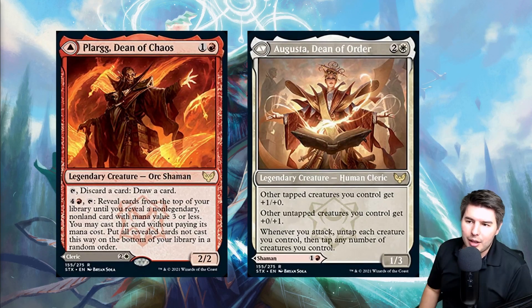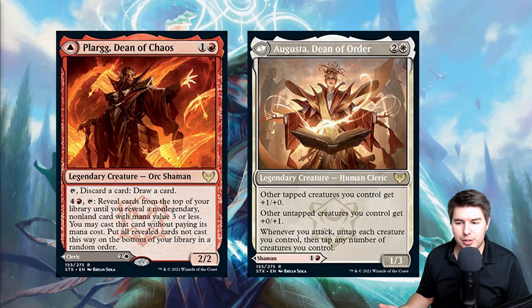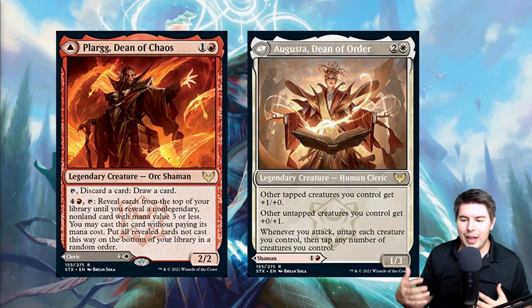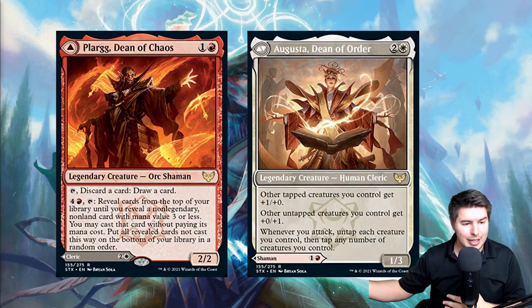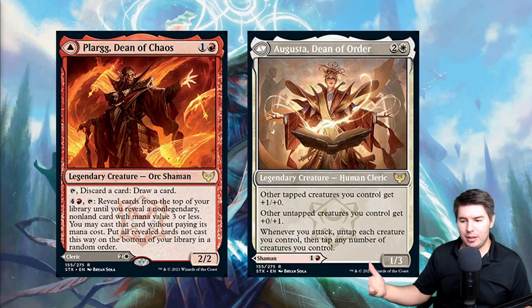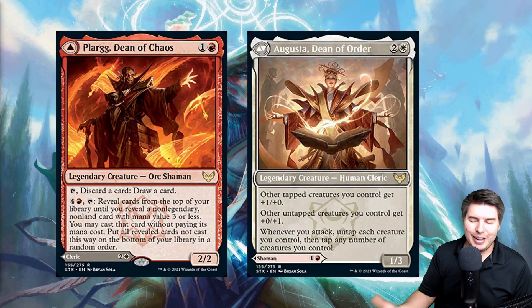Augusta, Dean of Order is a three-mana 1/3 on the other side. Other tapped creatures you control get plus one plus zero, and other untapped creatures get plus zero plus one — so it's better on defense. Whenever you attack, untap each creature you control, then you can tap any number of creatures. In Historic, this works with Magda and Dwarves since they want to tap repeatedly — untap then tap again. That could be really busted in a Magda deck.